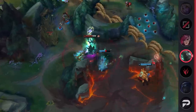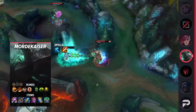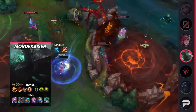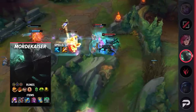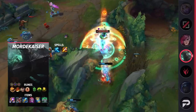In cases where the enemy jungler wants to fight, Mordekaiser is more than capable of winning against most of them, especially post-6. For his runes, take Conqueror, Triumph, Legend: Alacrity, Last Stand, Conditioning, Revitalize, Attack Speed, Adaptive Force, and Armor. For your items, you're going Riftmaker, Defensive Boots, Rylai's Crystal Scepter, Demonic Embrace, Zhonya's Hourglass, and Spirit Visage.